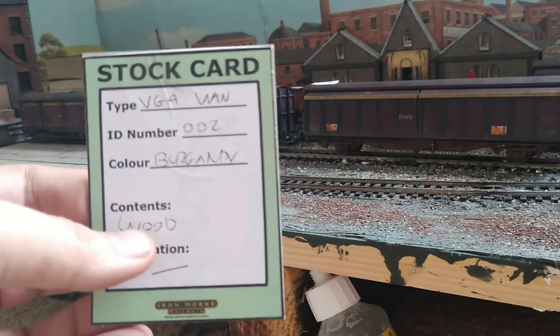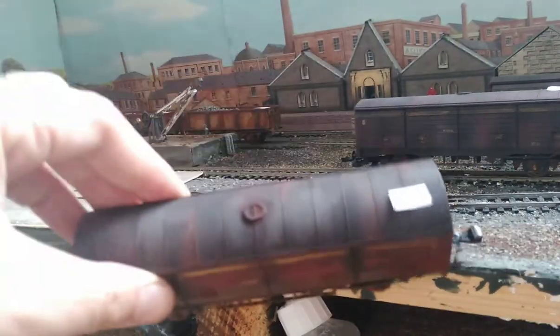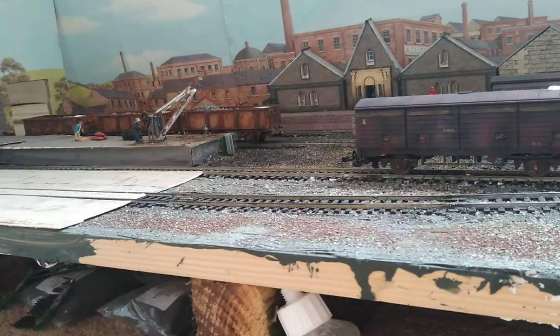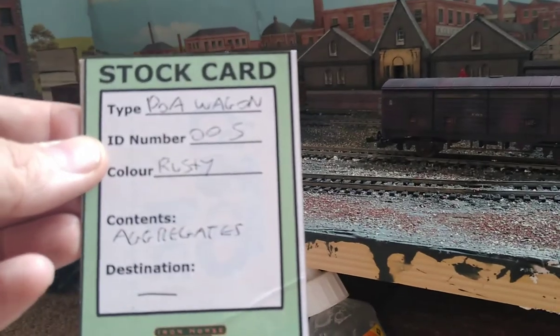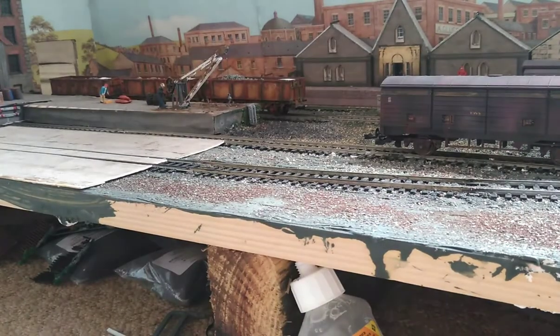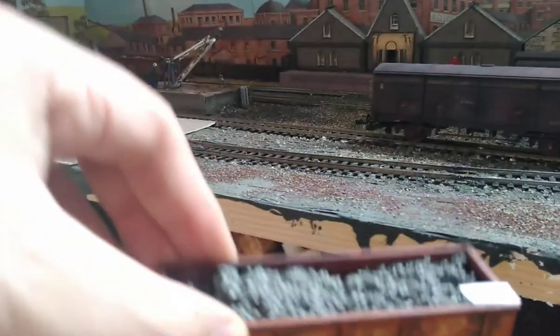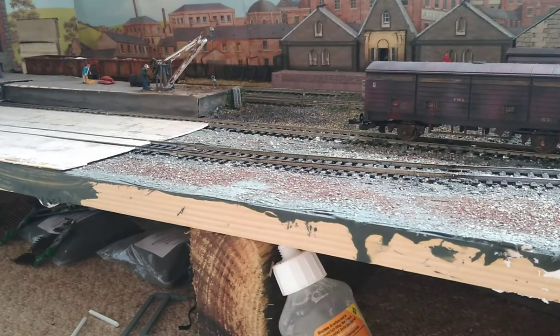We rolled a two. So we go to our stock cards, shuffle the deck — nice and random — and pull two cards from the top. The first one is a VGA van, number two, which is this one here. We'll put that over on our marshalling yard in a moment. The second card is a POA wagon, number five, which is this one here. Now we've got the deliveries for this particular industry.